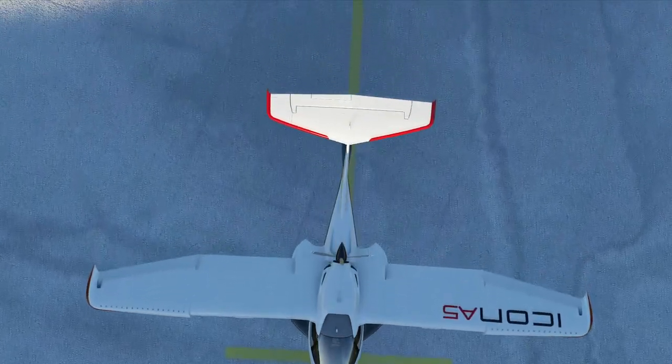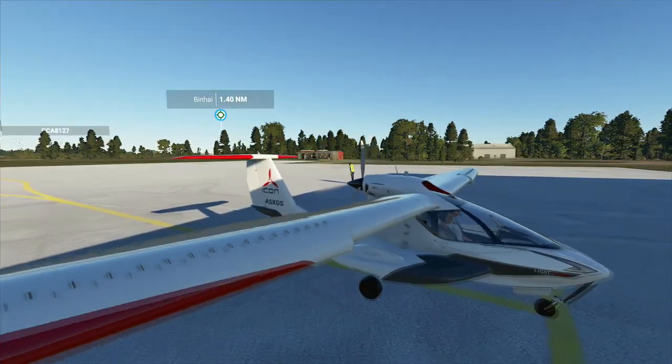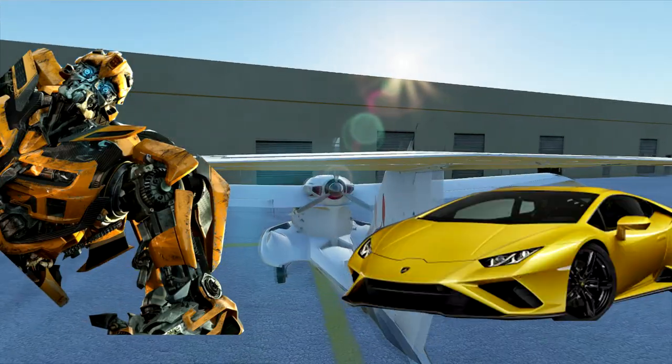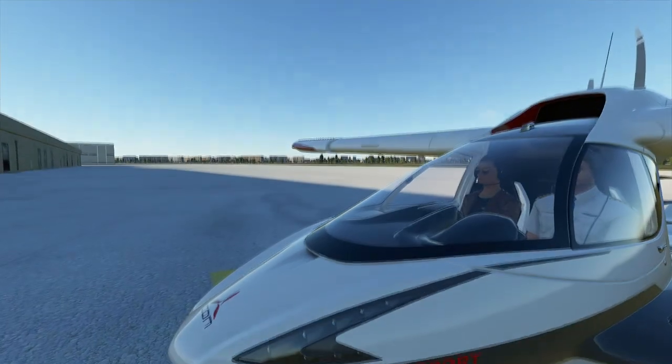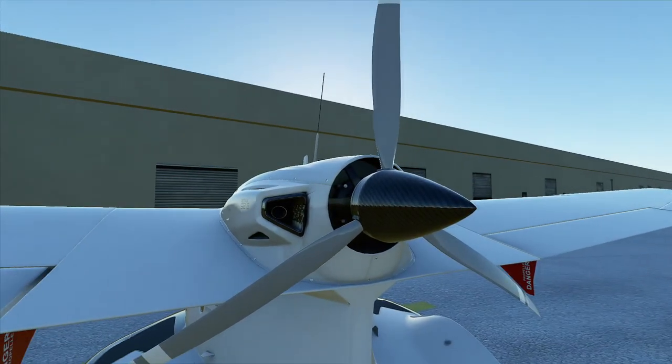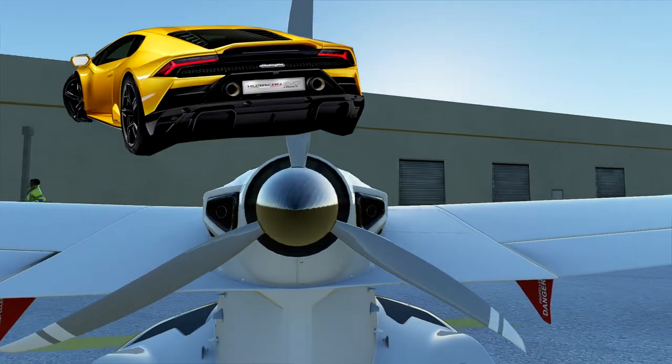I'm 100% sure that the Icon A5 is a secretly hidden Transformer that morphs into a Lamborghini Huracán. Look at those sports car slides. The engine is in the back and has those two badass exhausts — just like the Huracán.